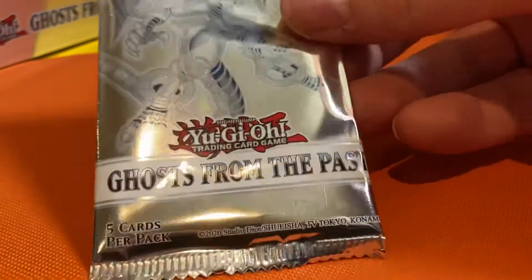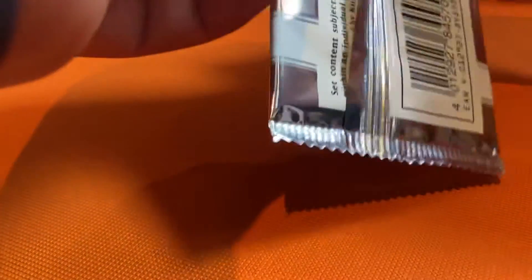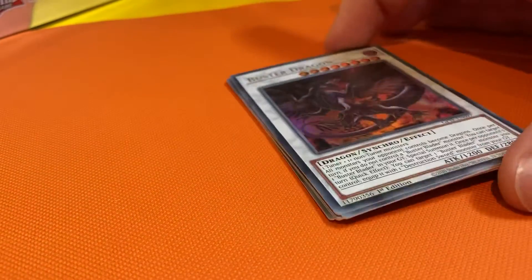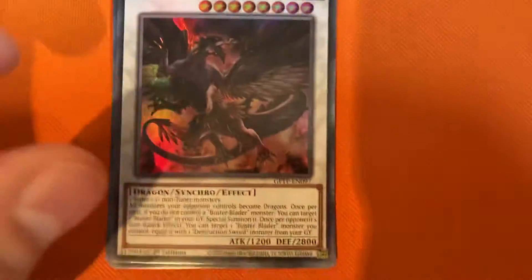I'm going to leave the Dark Magician pack until last. I'm going to open this one. What I would love is to get an alternate Blue Eyes White Dragon. We start off with a Buster Drone.